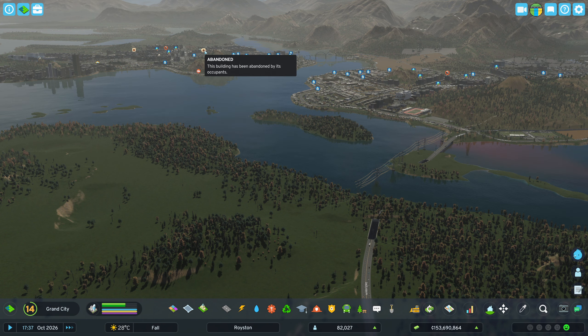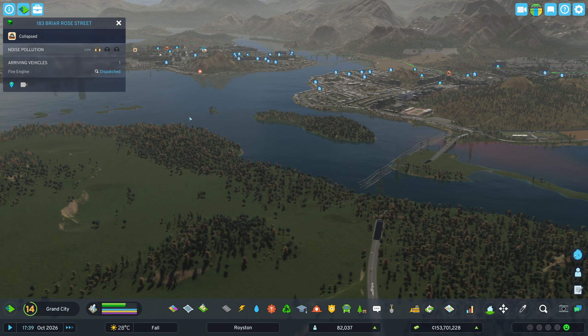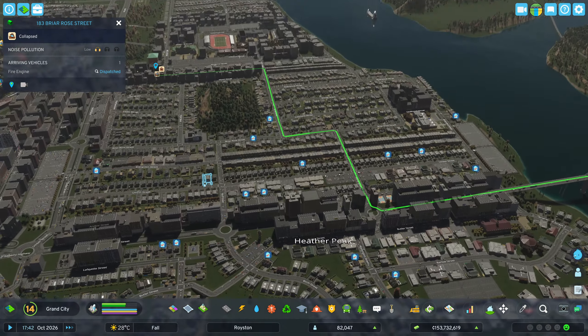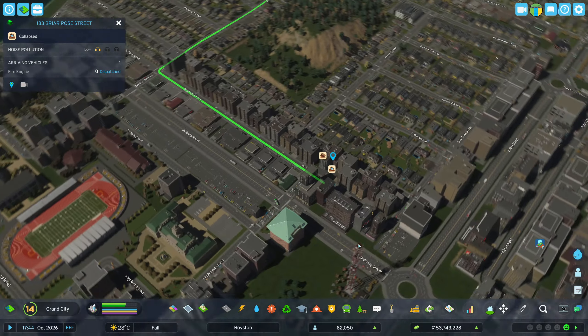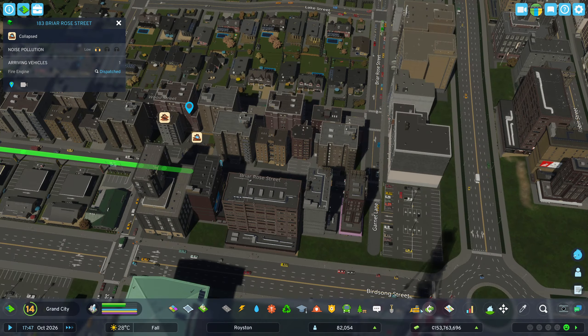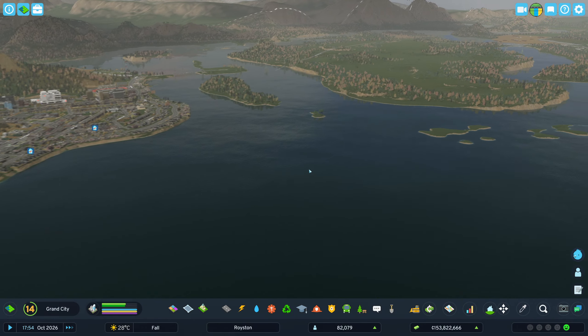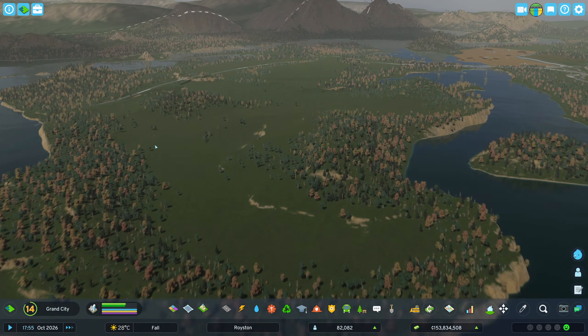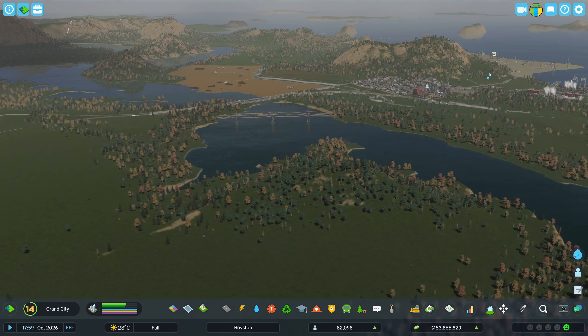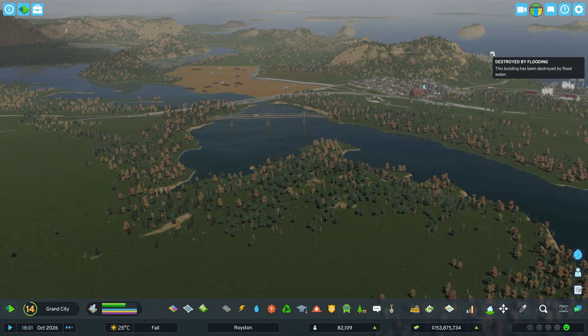Doesn't look like it, but there seems to be... that's not abundant, that's collapsed. Yeah, we need to fix that. Where was it? Down here. Not sure if collapsed buildings will rebuild themselves in time. I know abandoned buildings could be reused again, but collapsed buildings I'm not too sure. So let's see what we can do. We do have some room now.